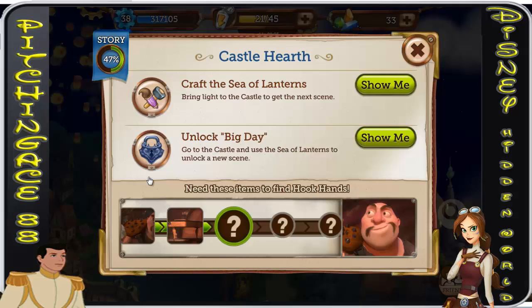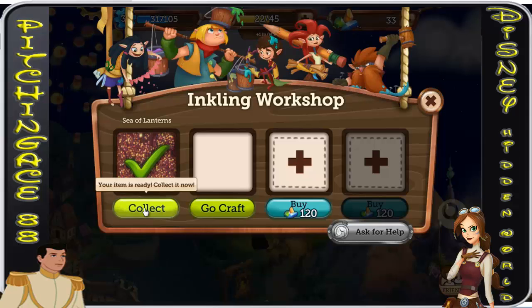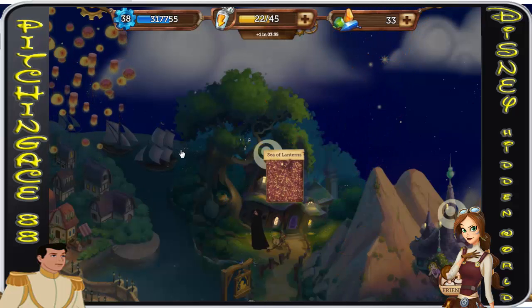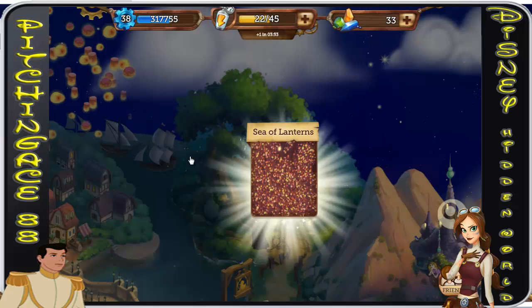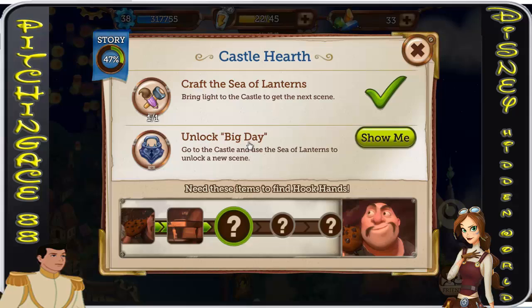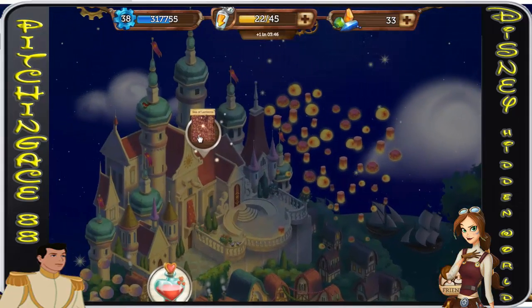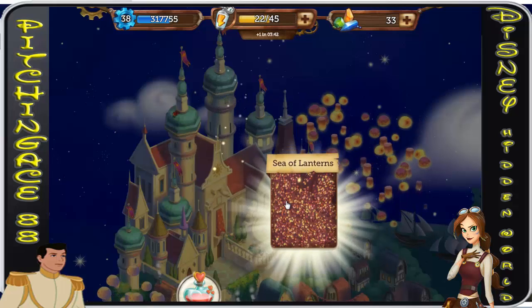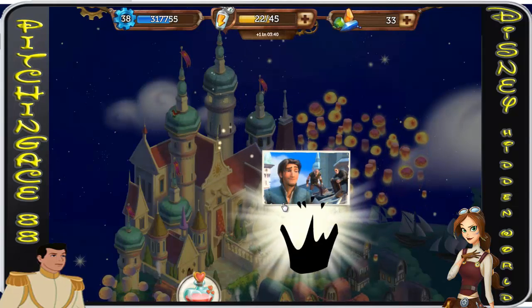All right folks, Pitching Ace 88, we're back playing Disney Hidden Worlds on Facebook. We're playing Tangled and we are lighting everything up now. The Sea of Lanterns was a lot to craft — I basically have no glitter left, that's for sure. We want to unlock Big Day, and I believe we only have two more places to go, so we're definitely making progress on Tangled.